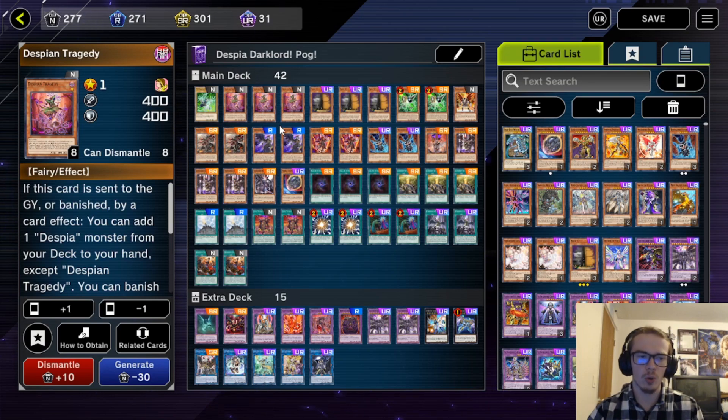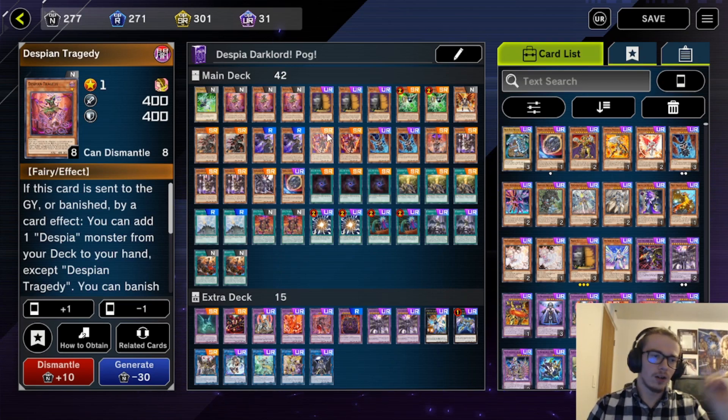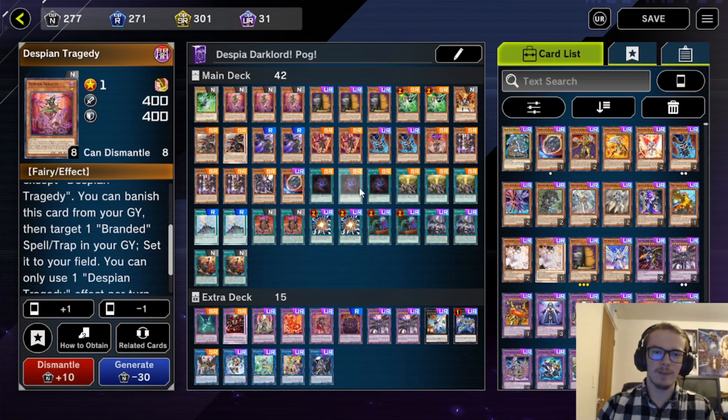If Despia Tragedy is sent to the graveyard or banished by card effect, you can add a Despia monster from your deck to your hand. This is very good, seeing as how if you fusion summon, it's sent to the graveyard or banished, and it allows you to get a search. On top of that, it does have a graveyard effect where you can target one of your branded spells or traps in the graveyard and set it onto the field by banishing this one. Most of the time that one doesn't come up.